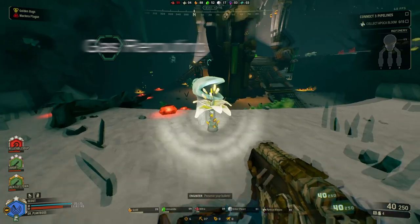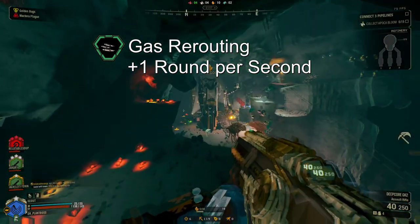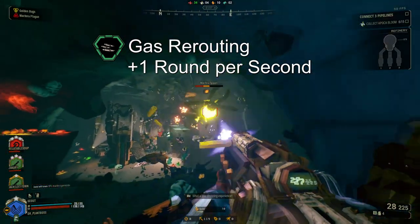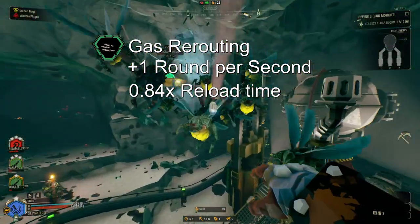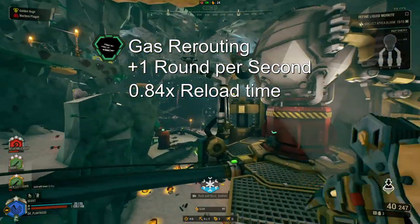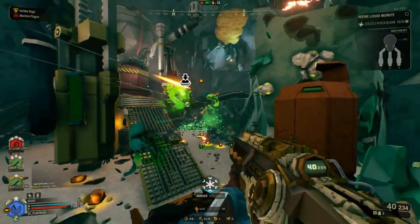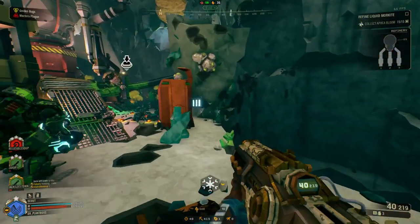Gas Rerouting increases the GK-2's rate of fire by 1 round per second, from a base of 8 to 9. This is a nice boost to DPS, and stacks well with the GK-2's innate rate of fire modifications at tiers 1 and 5. This overclock also offers a 16% reduction to reload time. This is minor, only shaving off 0.3 seconds from the base reload from 1.8 to 1.5, and reducing it to a further 1.1 seconds if bringing the tier 1C reload time mod. It helps to compensate for the fact that you will be emptying your magazine more often thanks to the higher rate of fire, creating a well-rounded overclock.